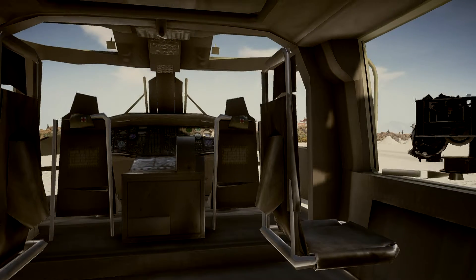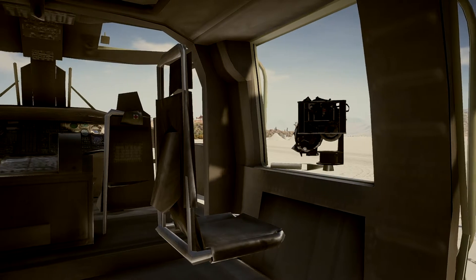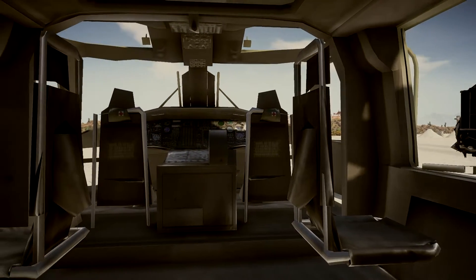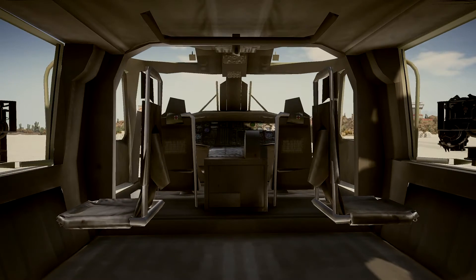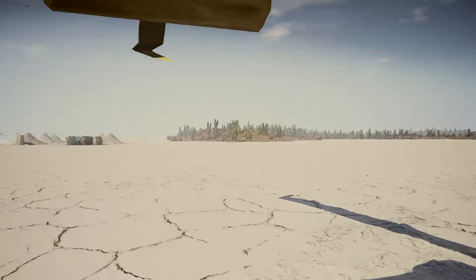Here you can see the instrument panel with all the dials and switches. On the back of the seats you'll see first aid kits and what look like written instructions on the backs of the seats.